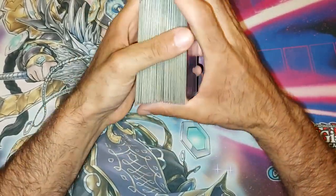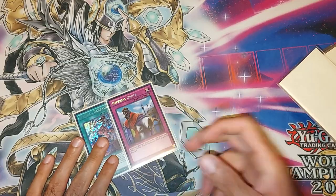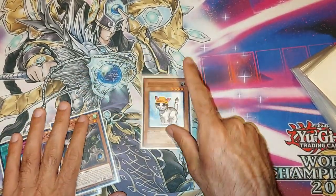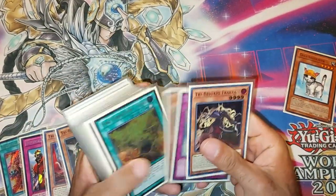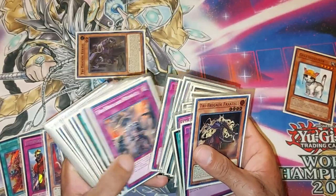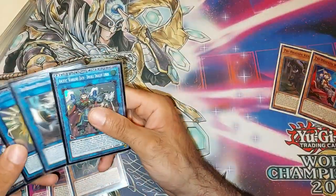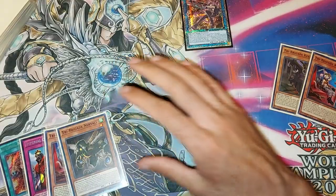This deck — I've been enjoying it really a lot. It's been extremely fun. Barrage again — that's pretty busted. So Rescue Cat is pretty nice too. This will actually demonstrate the power of Rescue Cat. We'll normal summon Rescue Cat, use its effect, summon one Karaz and one Kit.